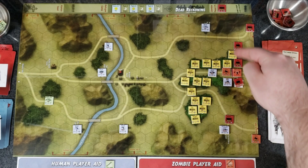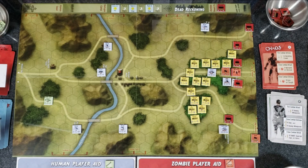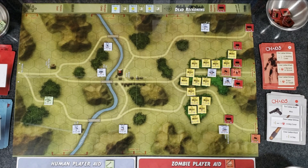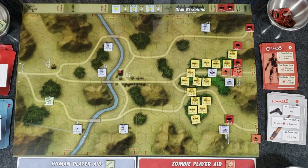Starting at the bottom, this mob moves into the hex with the hero and attacks. Close combat attack: one hit if berserk or vicious — this mob is vicious, so one hit. Close combat defense: one hit minus one in any cover. The hero is in a building, which counts as cover. So not only is the hit reduced to nothing, but the hero gets a hit back on the zombie. He was already flipped over, so he's eliminated. Bad luck for those zombies.